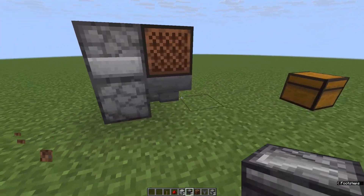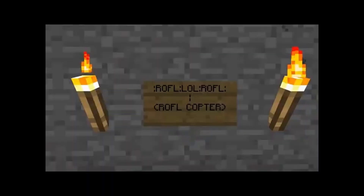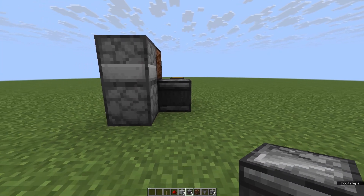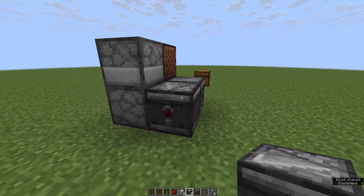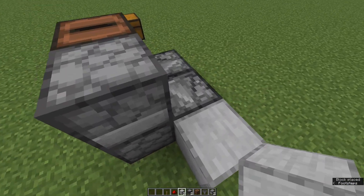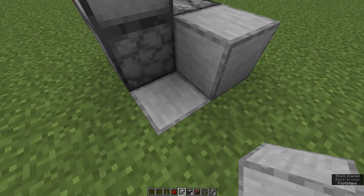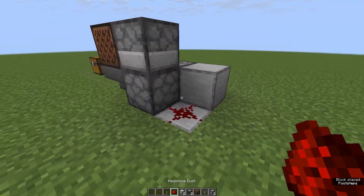The redstone for this is an observer watching that dropper, then place another observer so the signal comes in this direction. Then place a solid block at the end, which will transfer the redstone signal through to the redstone dust right here.